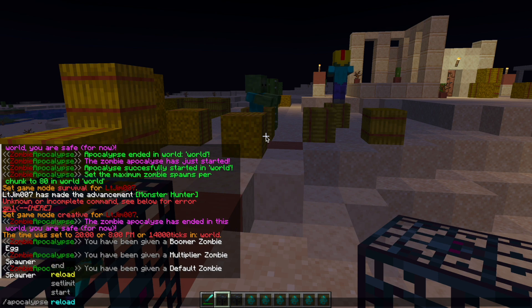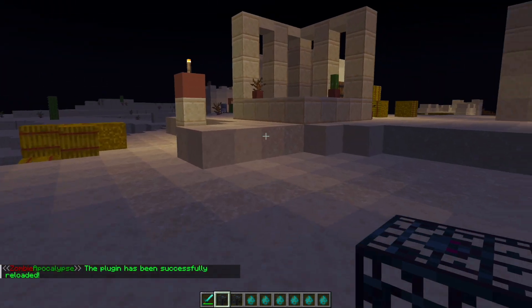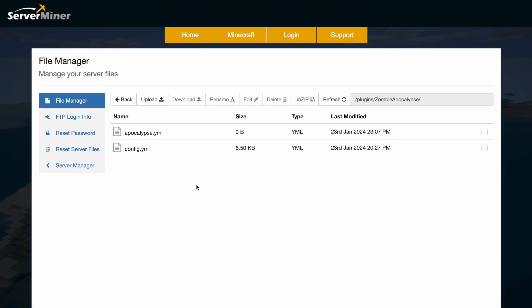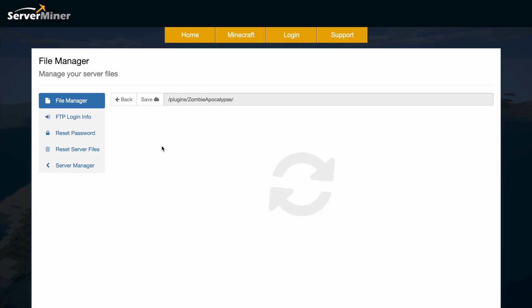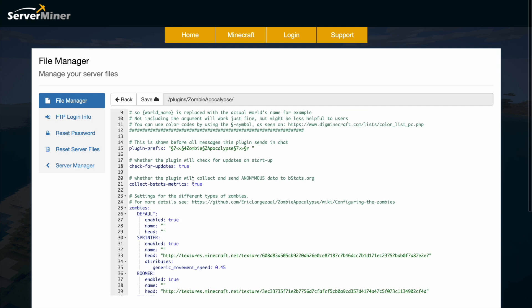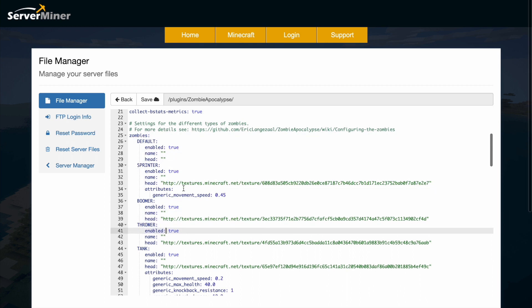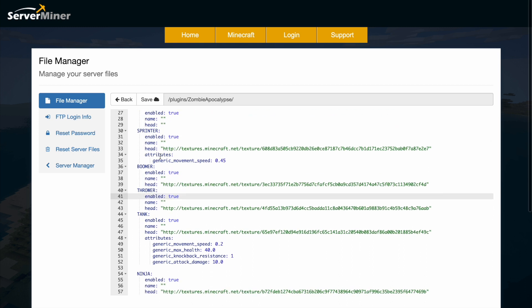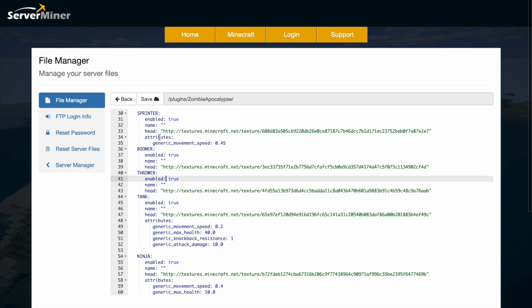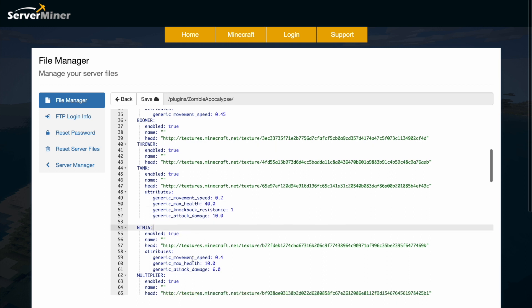Finally we can do apocalypse reload if we've changed anything in the config file, which is where we're going to head now. Here we are in the SMPT control panel — you can see there are two files. Going into the config file, there's a few things we can do: the plugin prefix, check for updates, and then a list of all the zombies. You can disable them here if you want and you can even change their attributes. Certain ones like the sprinter get more movement, the tank gets more health, and same for the ninja.